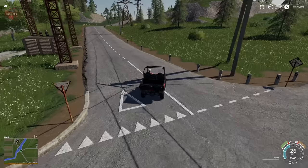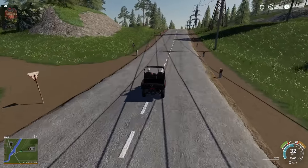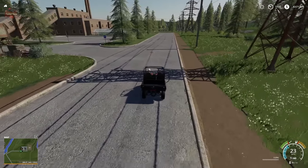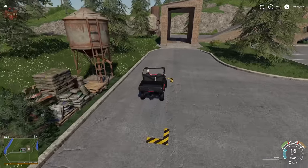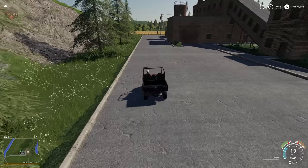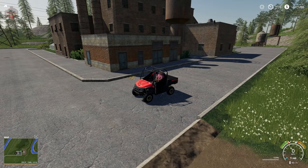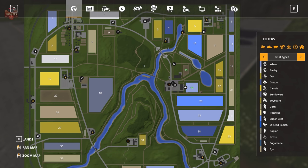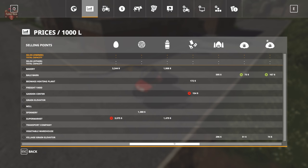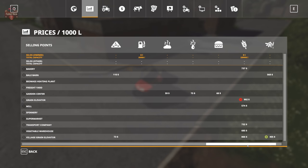There are lots of shortcuts and dirt paths all around the map. Here we have a seed fill-up, a sell point, and a fertilizer station at the garden center. Interestingly, the garden center accepts wood chips, manure, slurry, and digestate. So that dump station back there might be for wood chips, and this area might be for your liquids.